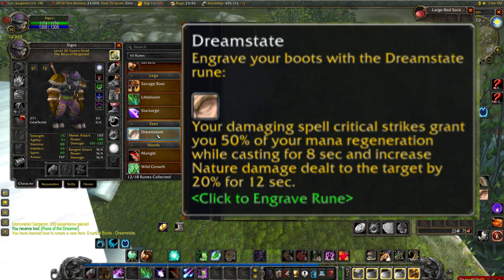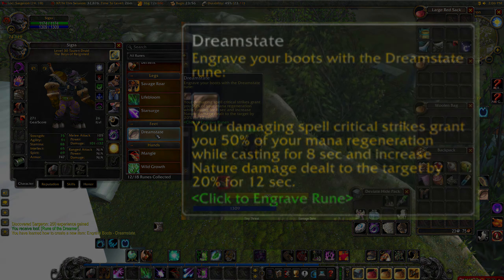The dream state rune grants you a passive effect, causing your damaging spell critical strikes to grant you 20% increased nature damage to that target for 12 seconds, while also allowing 50% of your mana to regenerate while casting for 8 seconds. This is currently considered the best-in-slot rune for balance druids in Phase 2 of the World of Warcraft Classic Season of Discovery, and I hope that this video helped you to obtain it.